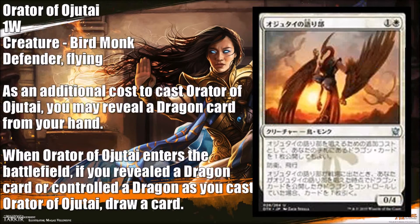Next card is Orator of Ajute, and this one was spoiled from a foreign language card. It's one white, one colorless for a flying defender — it's a Bird Monk. As an additional cost, you may reveal a Dragon card from your hand. If you did, or you had a Dragon card in play when you cast him, draw a card. So he's basically a flying Wall of Omens, and Wall of Omens is a good card, so he's even better. It's easily going to see some limited play — you can gum up the ground and the air with it. It's good enough to see some play in control decks in standard. Very nice card.